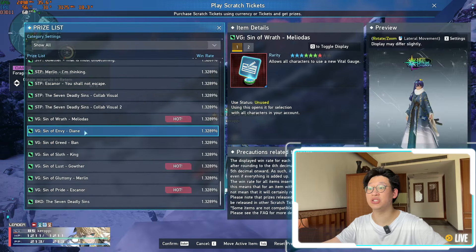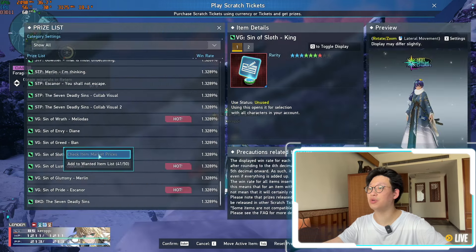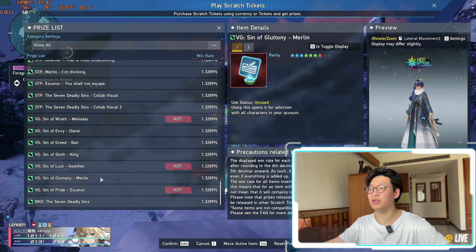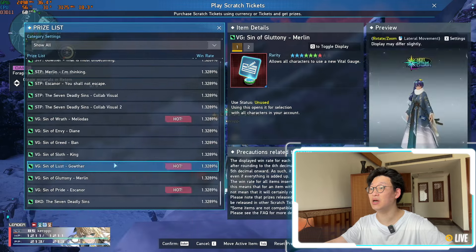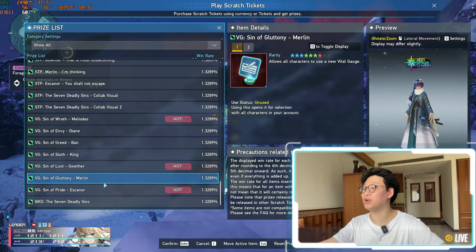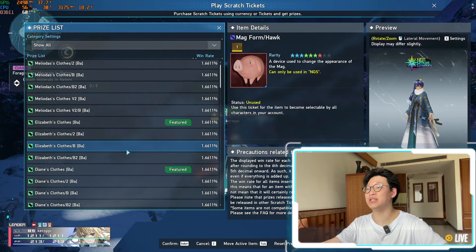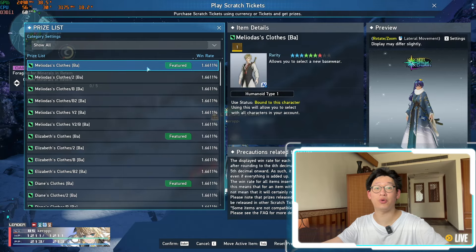The main thing that a lot of people are going to want are the vital gauges. Mediola's vital gauge is the cheapest one, but if we look at Deanne, if we look at Ban, these are all pretty good prices — all like 1 million. I don't know why King's is lower; maybe King's just not so popular. Merlin's is going for 5 million — holy cow. Escanor is going for 2 million. So clearly, Merlin is the fan favorite since it is going for the most. There are a lot of high-value items in this AC scratch and they are all going away, so you might want to pick up a couple items before the AC scratch ends.